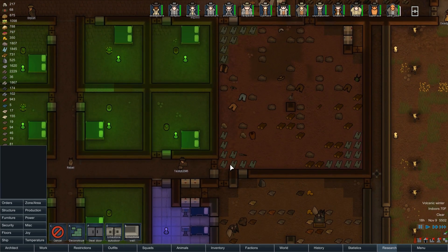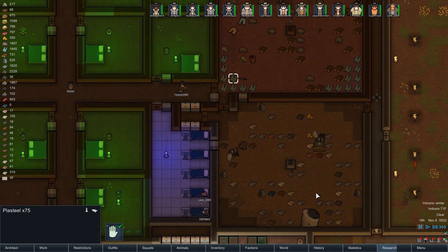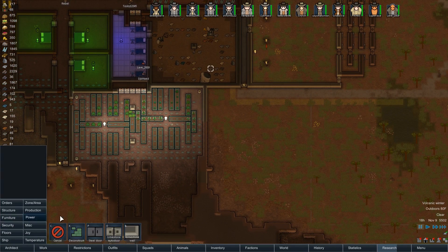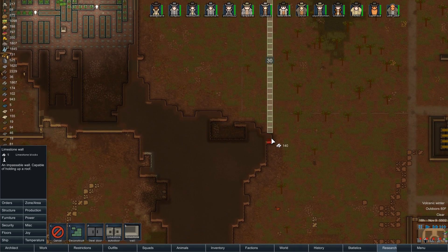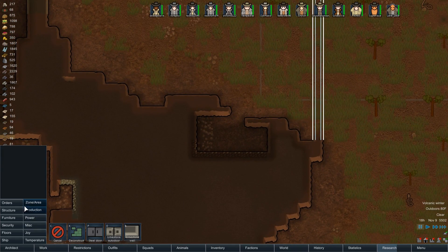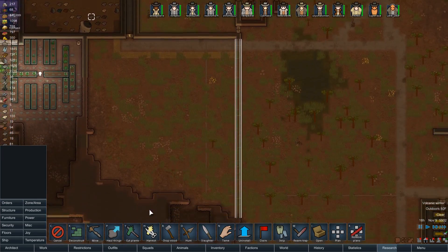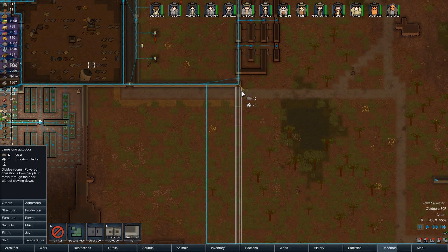We're going to have to move our plasteel deposit. I guess I'll put it in this room — no, this room's full of cloth. We need another inventory room, and that's what we're going to do over here — just wall this off. We have lots of limestone, so build with limestone. There's more steel here — dig that out. Let's put in another auto door down here as an escape route. And another auto door right there. Build that wall.